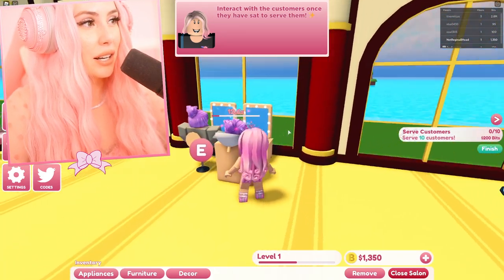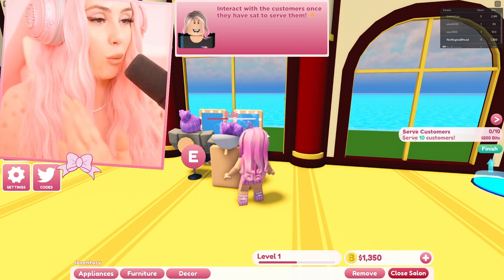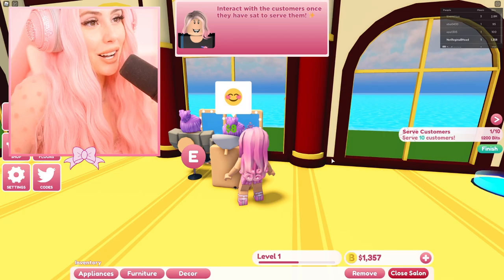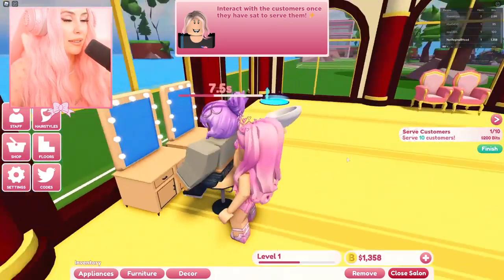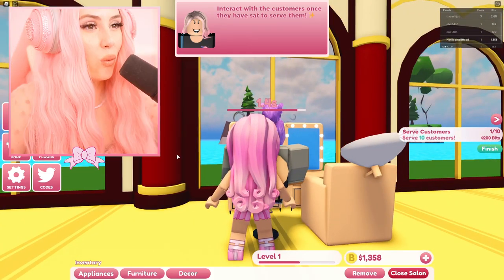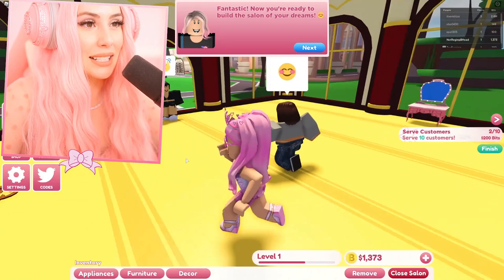I'm gonna do your hair. She didn't really tell me what I needed to do, so I'm just gonna go ahead and go all out. Three, two, one — ready to have the most iconic hairstyle of her life! Yes queen, you're looking cute. Oh, she just wanted a hair wash. Now she wants a haircut, so I'm gonna give her a little snipparoo. And voila — your new haircut is complete! Look at the difference!